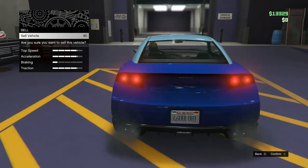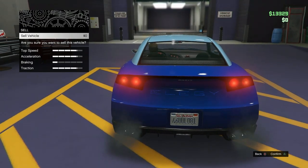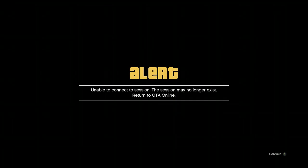We just got an invite from a friend for the Tiny Racer job. When you get that invite, press A twice to confirm. Once you get the 'are you sure' prompt, tell him to leave, then tap A twice.